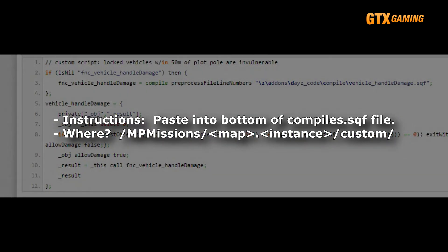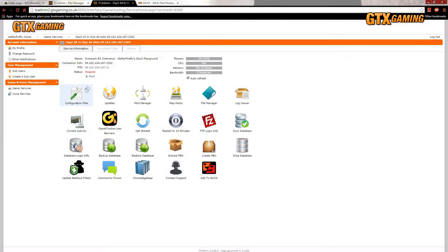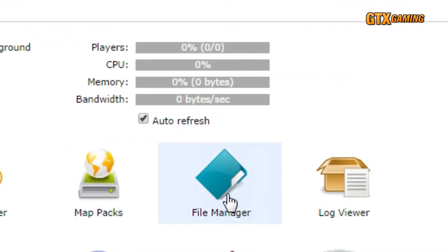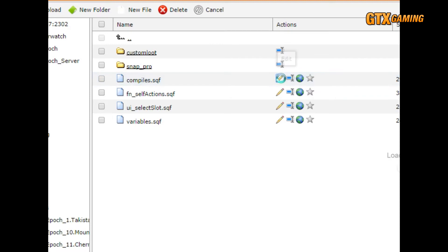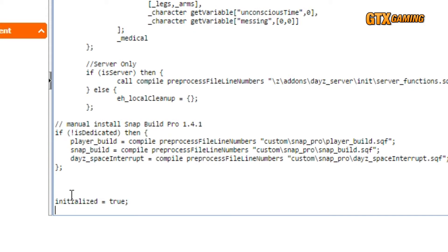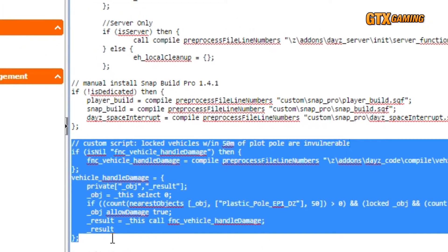The instructions for installing it were easy enough. It just said to paste those lines right at the bottom of our compiles.sqf file. As with many script and add-on installs, the only real trick is to know where to find this file — and it's in your MPMissions map.instancenumber custom folder. So first, we'll copy that script into our clipboard. We'll then log into our TC Admin Control Panel and go to Game Services, make sure our server is shut down since we can't make changes to a running server, then click on the File Manager icon, navigate over to MPMissions, then our map folder — in this case Instance 11 Chernarus — then our custom folder. There's our compiles.sqf file. We'll click on the pencil icon to open it in the editor, scroll all the way to the bottom, and paste it in. Even though it says to add it to the very end, we'll add it just above the 'initialized equals true' line, just to be a good scripter.